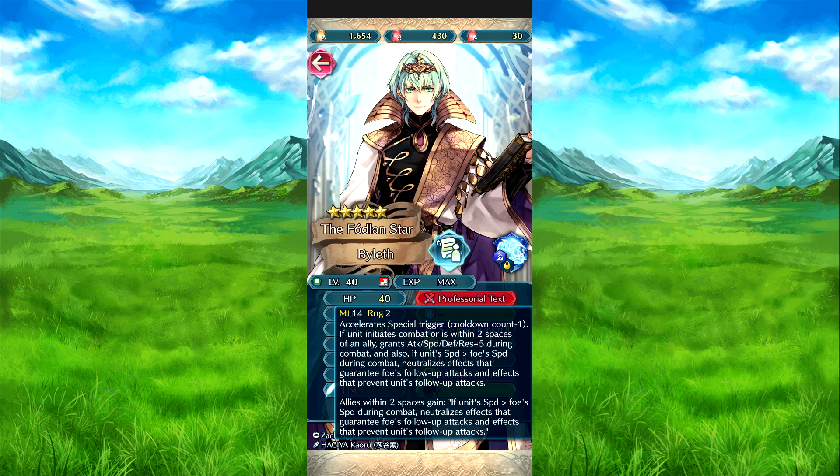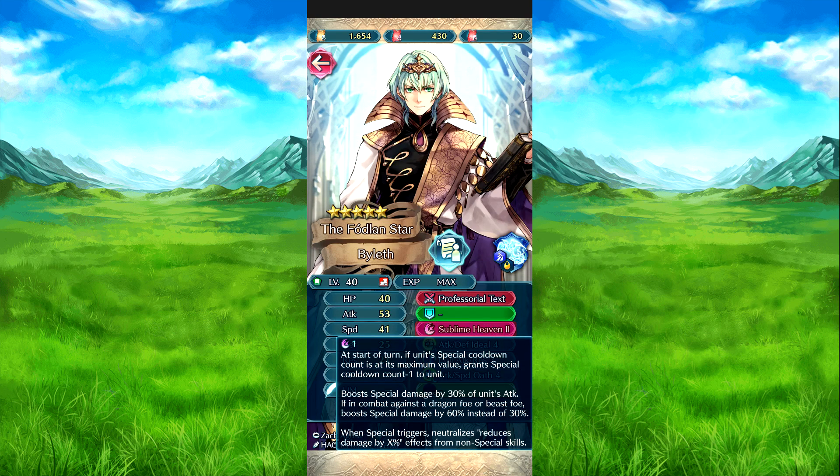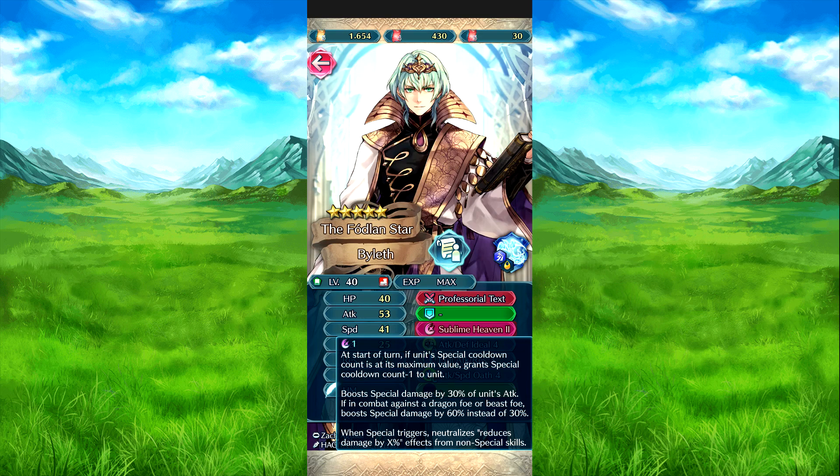And then allies get 2 speed if they outspeed the foe during combat, and neutralizes the effect that guarantees the foe's follow-up attack and prevents theirs. Supply and Heaven 2: at the start of turn, if he is at maximum special cooldown, special cooldown minus 1 to him, and also 1 charge to the maximum weapon. Then boosts stats by 30% of his attack, and if combat is against a Dragon or Beast unit, it's 16 instead of 30. It also neutralizes stat boosts by a percentage from non-special skills.